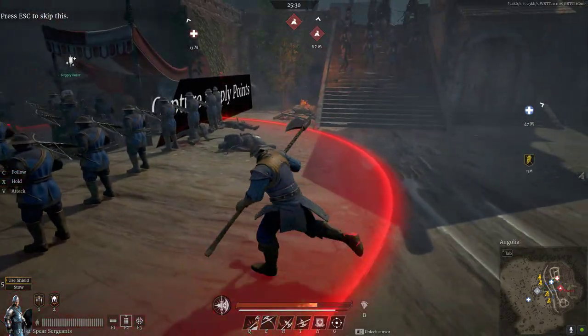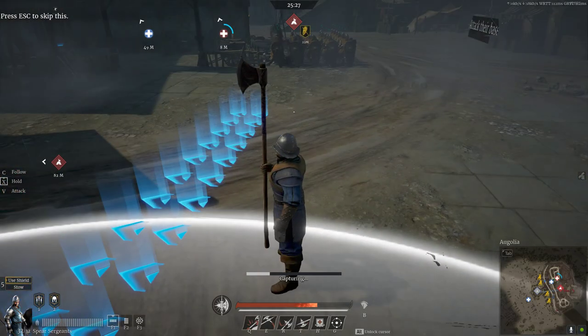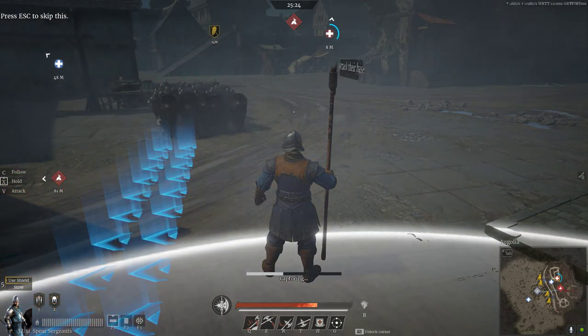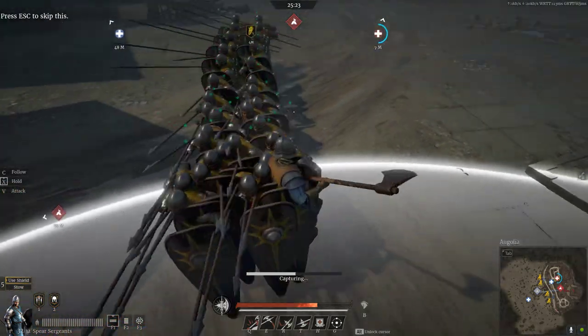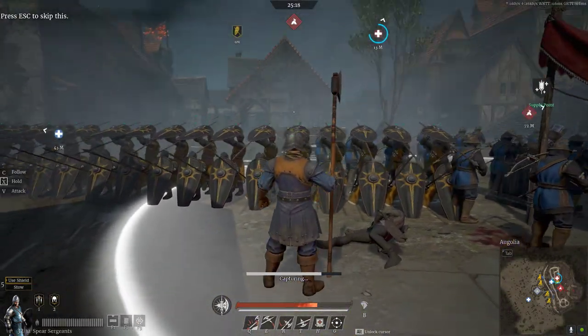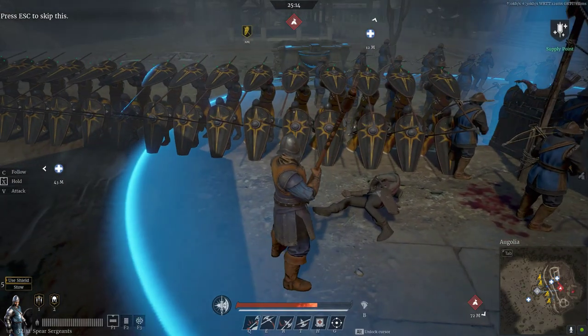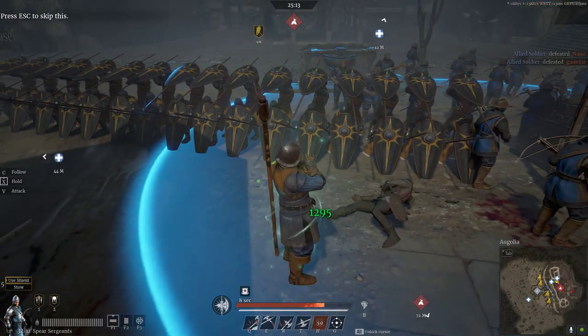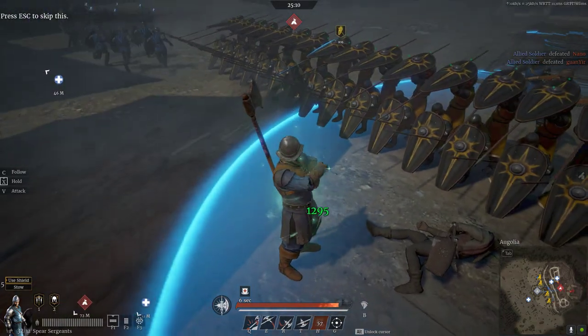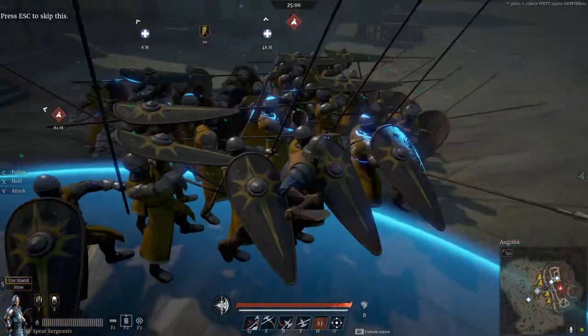These guys are one of my favorite units ever in the game, because they have my three favorite formations that we can use with F1, F2, and F3. First, it's the Shield Wall. This is a really common one, but it's very useful when you're outnumbered. I'm going to use the turtle — the rollman tactic.